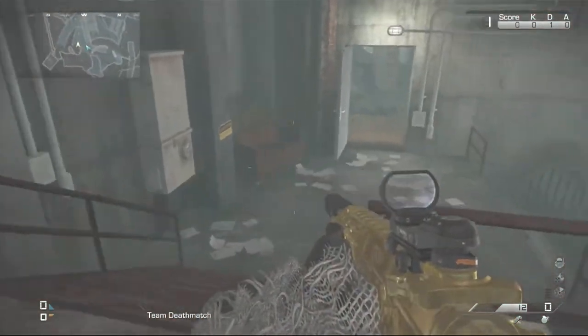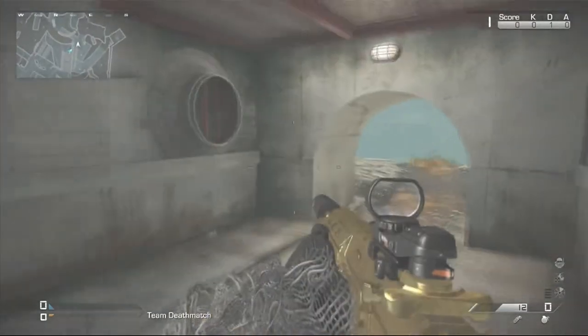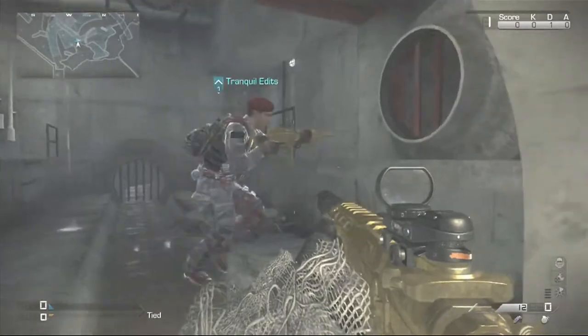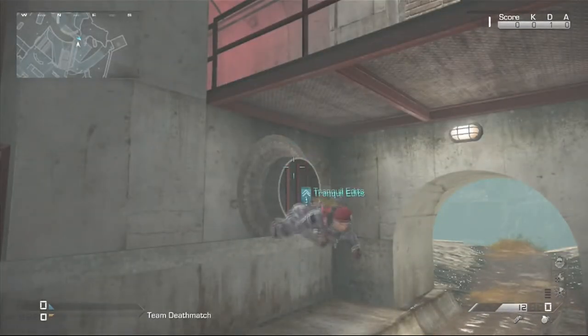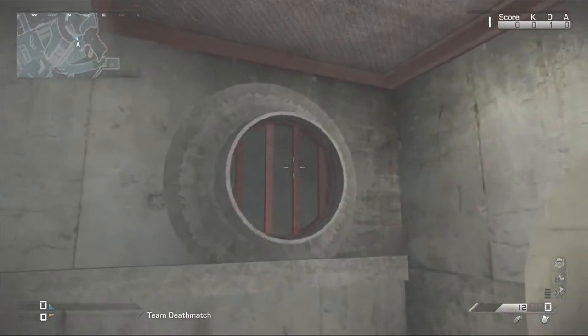All you want to do is follow the route I take from the spawn point — this is the Ghost's spawn point. Then you want to go to the pipe and literally jump and crouch and you will land on the pipe. You can then turn around, go prone, crawl backwards into the pipe, and you will be able to shoot out — a nice little spot to camp in.